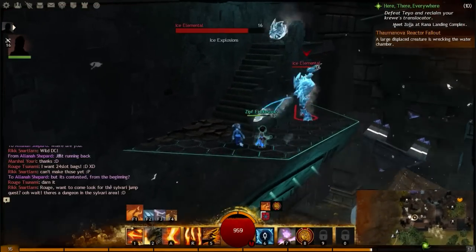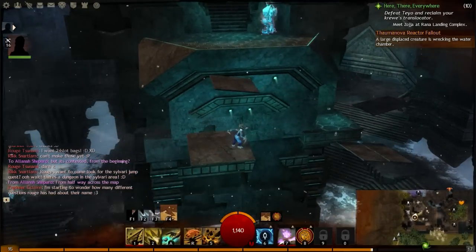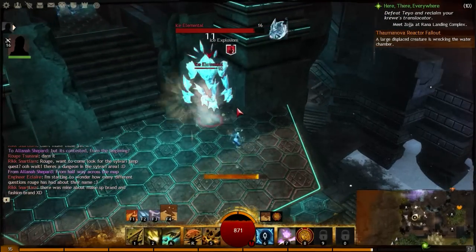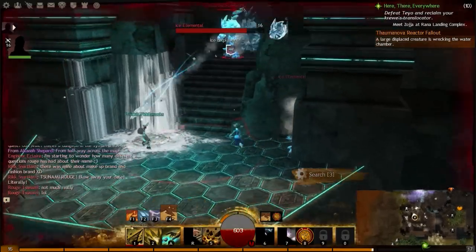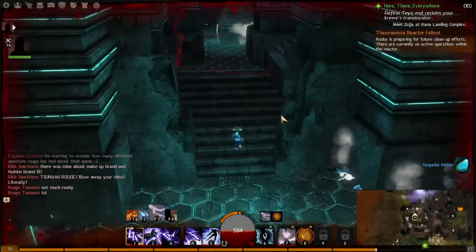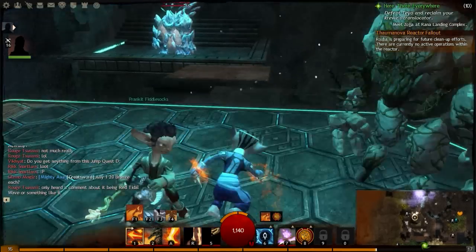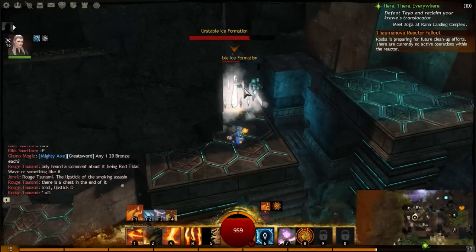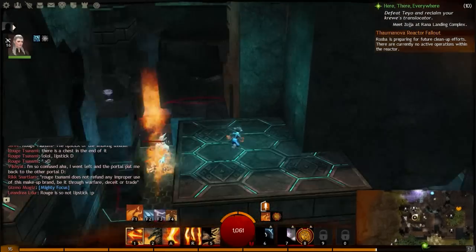Once I've got reinforcements, we continue on. You continue up here and there are some more enemies to kill. You can jump across there, but that's not where you have to go — you have to turn left and go up this side passage. There's another unstable ice formation, so be careful it doesn't knock you off; it's very dangerous. Be careful about the ice chilling effect as well. And then there's your ice device.